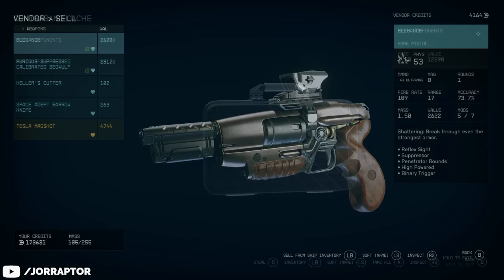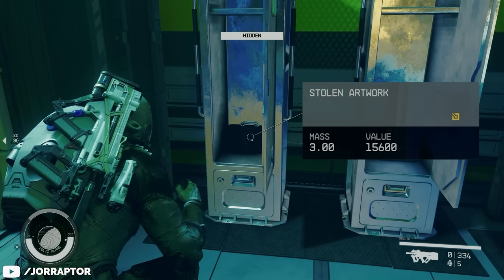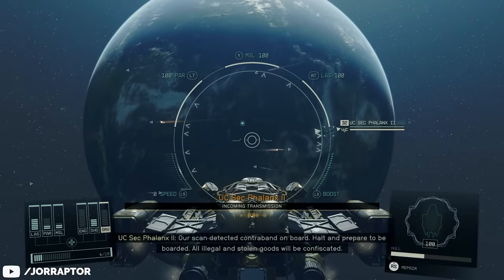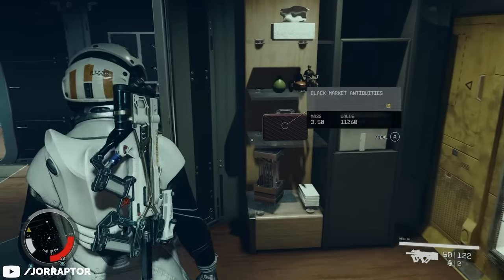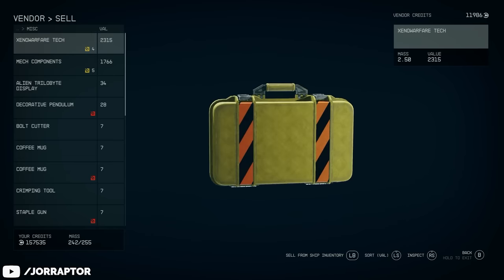The Den is also a great spot for contraband, which you'll find at some point — identifiable by the yellow icon next to it. If you travel with contraband on board into a system controlled by a faction, you'll get caught and lose your stolen goods. So the moment you have items with that yellow icon, go to the Den first and sell it there.